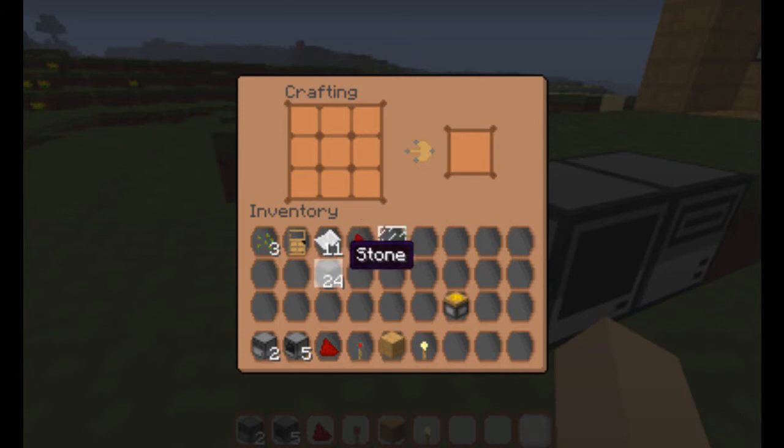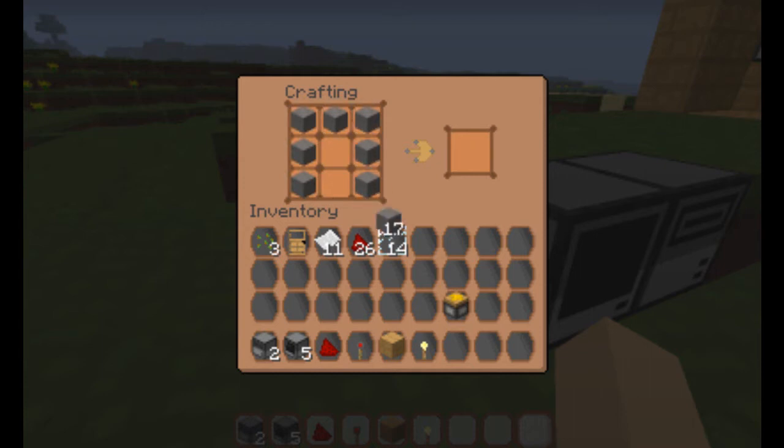To craft computers you need some stone, some redstone and some glass. You just need to put a shape like this — a bit like pants — then add some redstone in the center, and voila, there we have a computer.